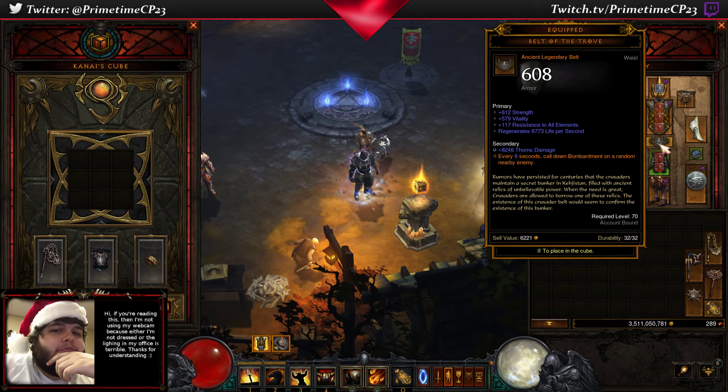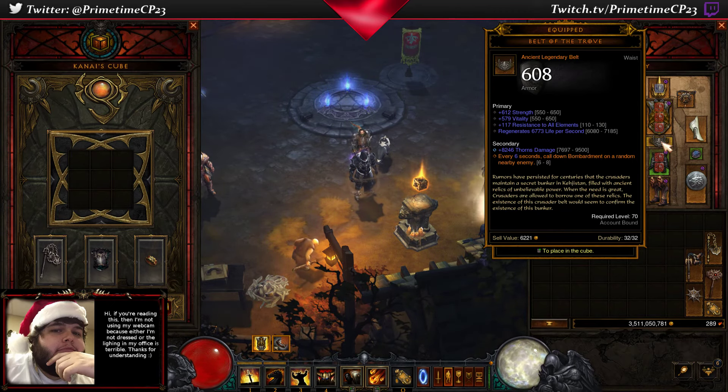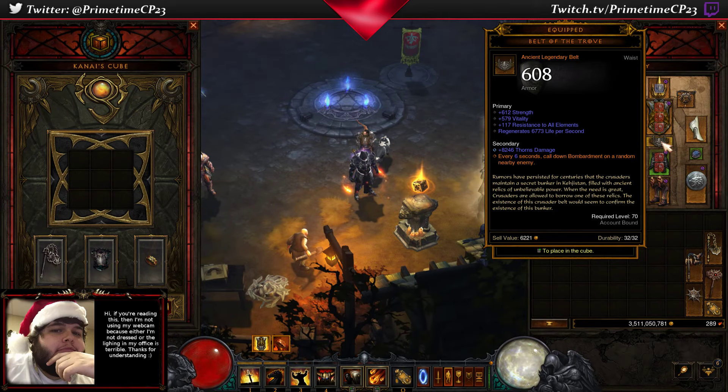Because you're always going to be at 100% primary resource, so it doesn't really matter what you roll. You have to have a Belt of the Trove. I was very lucky and my first Belt of the Trove this season was ancient. The Belt of the Trove is the most important part of the build, and you need to be running it even if it's not ancient, because it's going to cast a Bombardment every six to eight seconds. Obviously six seconds is the best.